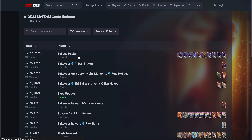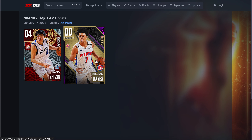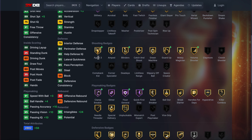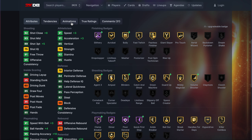We did get an update to Killian Hayes. Even though Killian Hayes sucked so badly — he was six points off getting evo'd — they still felt bad and gave him the EVO anyway. He doesn't really get much better, he's still not great.